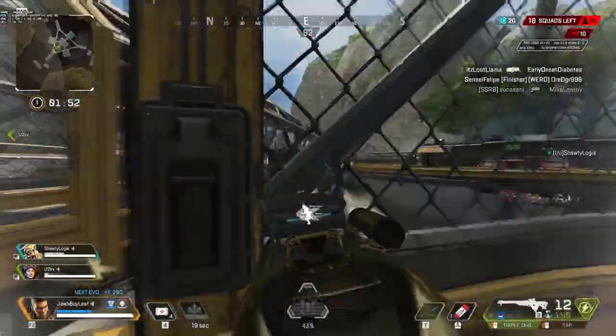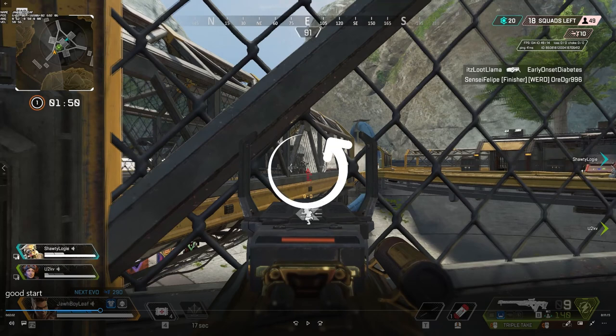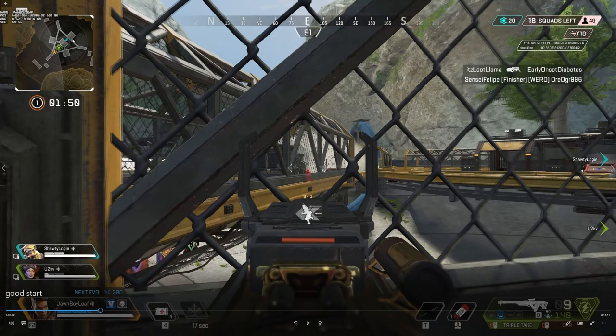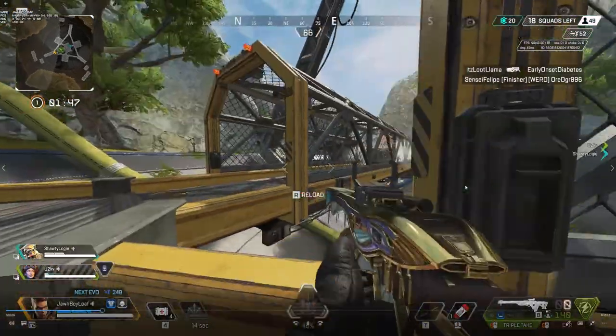These guys are in this weird little corridor. Looking at the minimap, me and the Horizon are next to each other and our Bloodhound is actually across from us. My idea is just to try to pick some damage on them. Since they're in this corridor they don't have much room to rotate, so they're kind of pinched on both sides, not knowing our other guy is over here. We're trying to do some damage with our Triple Take.